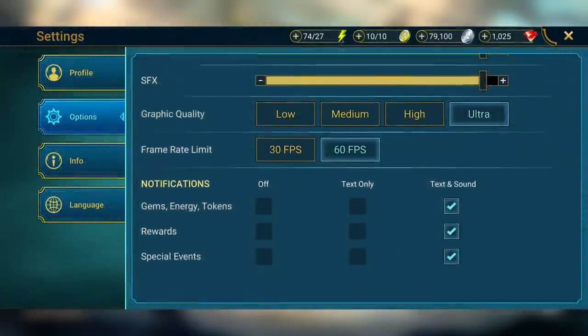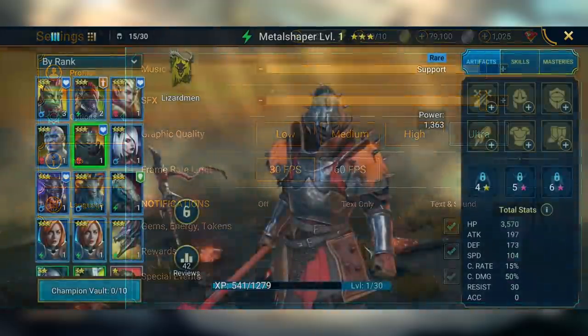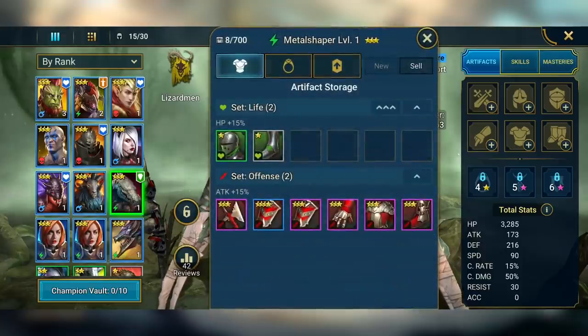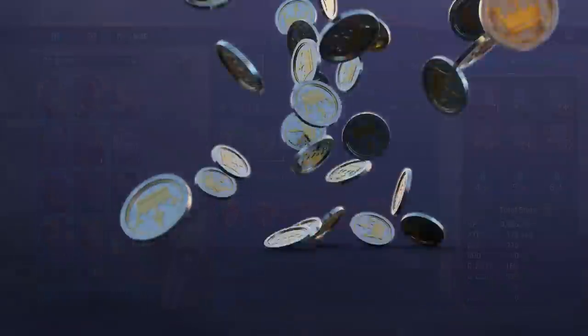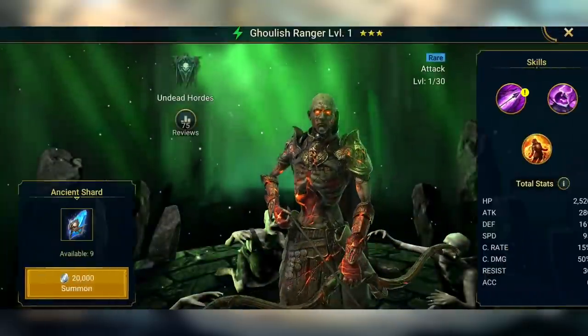Another great thing is that the game has tweakable graphics settings, so you can pretty much run it on whatever device you're using. You can now play Raid on your PC too, so there's no excuse not to play it. If you head to the description down below and click the link to download it, you'll start off with 50,000 silver, and you'll also get a free epic champion after seven days of playing, so go ahead and download it and let me know how you get on with it.